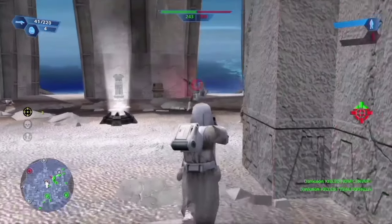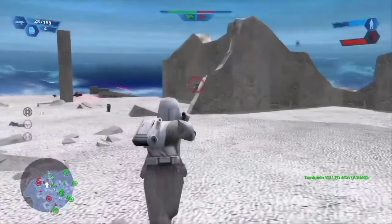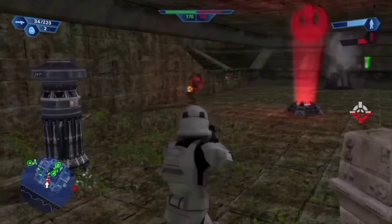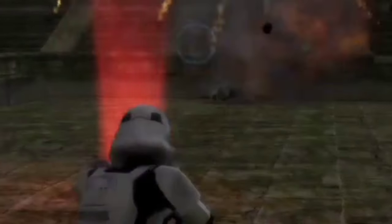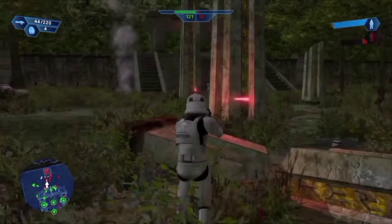We then travel back to Alderaanand Hoth and murder some space terrorists because it makes Lord Vader happy — and it made me happy too. Then onto Yavin Arena, where we shoot up something that may or may not resemble an outdoor forest temple. Something's telling me we're not the good guys here. Questionable morality aside, this closes the Empire part of the campaign.